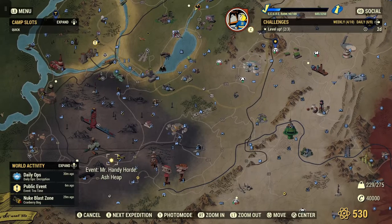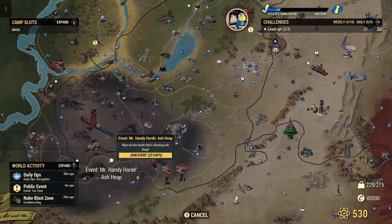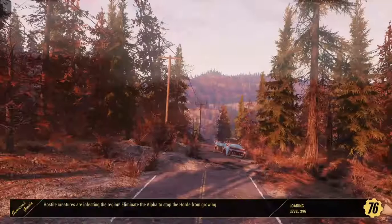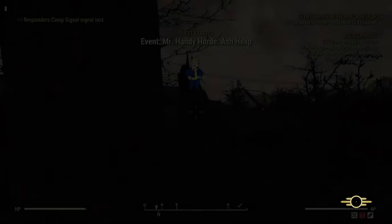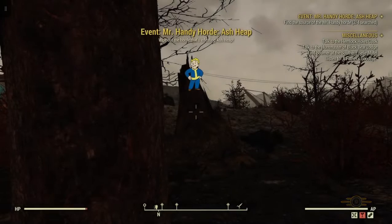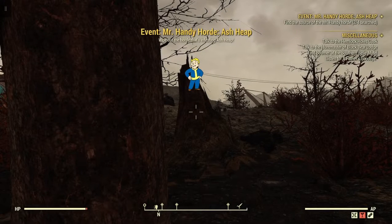Here's a horde — it's an actual event: Mr. Handy Horde, Ash Heap. These are the little icons you'll find on the map that are purposely placed as events. There'll be a horde and then a boss that you have to kill, and if you don't kill the boss, the boss just keeps spawning in more enemies. So you can just do that all day.